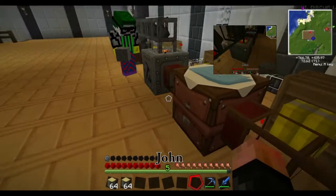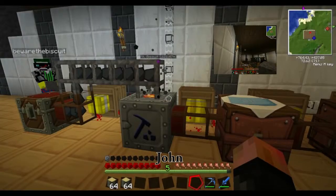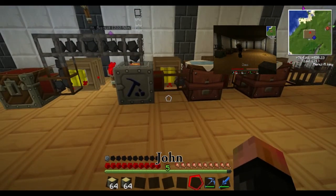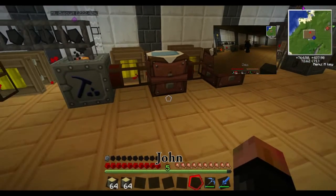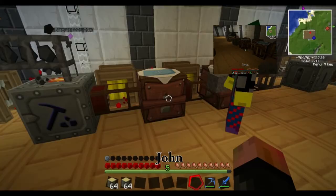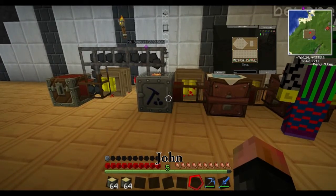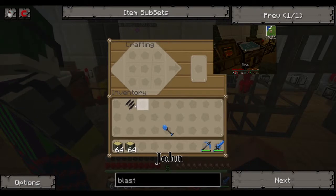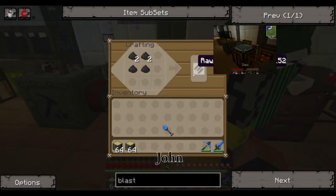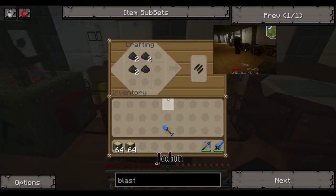How's the power levels doing? That thing is kicking arse — barely going down. So that's macerating and it should be sending — yeah, it's sending its coal dust along into the automated crafting table. Are you getting random bursts of no lag?